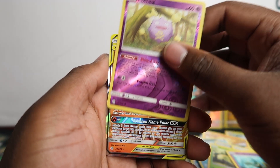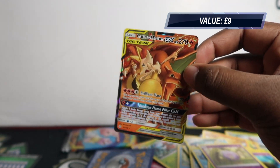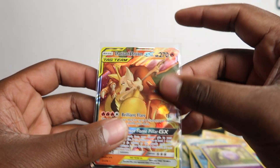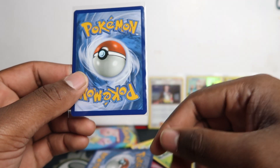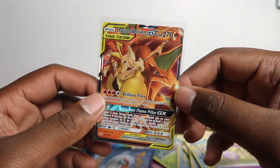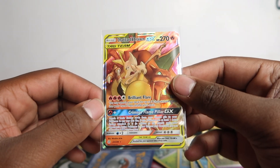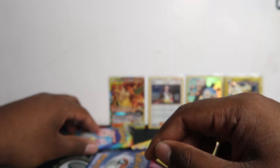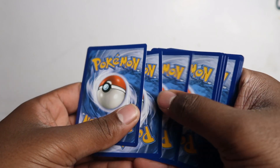And it's a GX — Charizard and Braixen! I haven't pulled this all year, it's been a while. It's a little off-cut and a bit heavier on one side. There's also a little whitening in the corner. I want to keep it so bad — all Charizards go in my binder. They only go up in price anyway, so I might just stick it in the binder. I was hoping for a rainbow Charizard, but I do not mind this one at all.